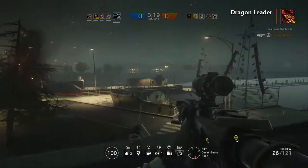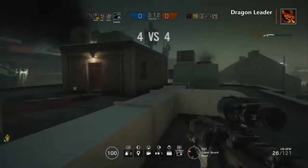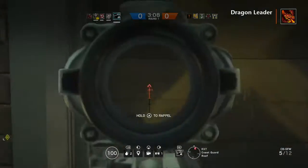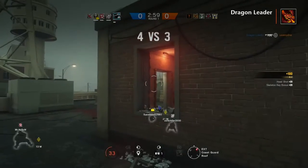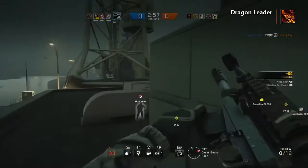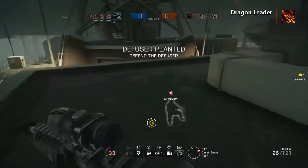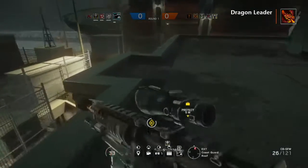Buck is good because if you run out of ammo in the Skeleton Key — which is the underbarrel shotgun, his special gadget — his main weapon is the C8 or the MK whatever it's called. He has two grenades, and the Skeleton Key is a very good close range weapon.